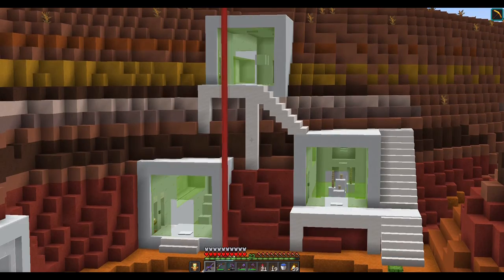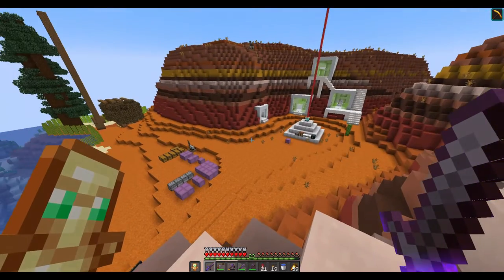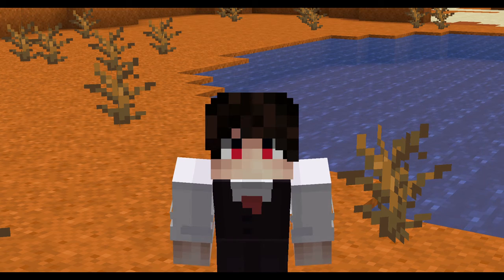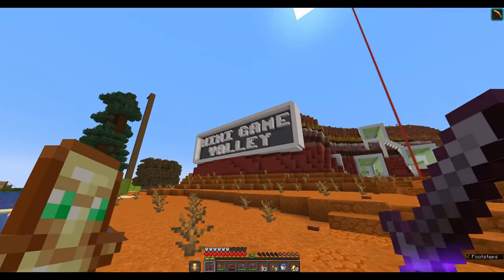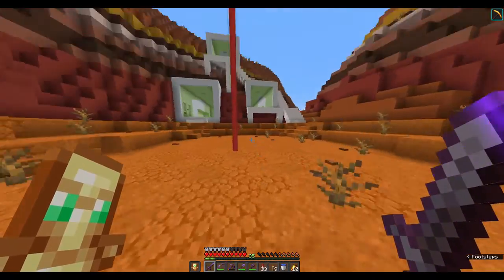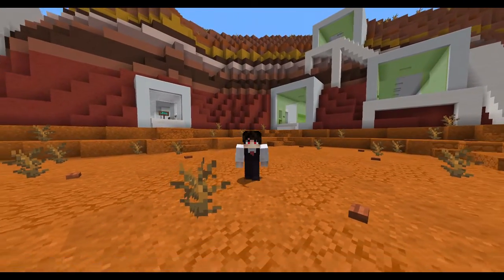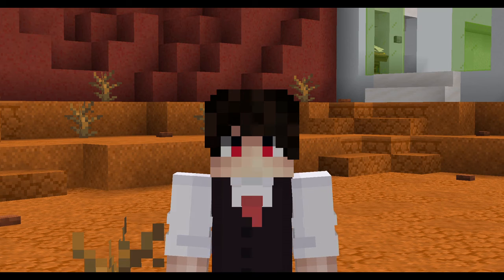Those are all of the minigames I will be making for this video. Before we end this episode, I am going to be cleaning this place up a bit so that it looks more pleasing to the eye. I also want to build a very big sign right there to hopefully call the attention of the other server members. Minigame Valley is now officially open for business. As you can see, I have definitely cleaned up, and I have also made this path that leads to our shop and also the first three minigames. That is all I have planned for this video. I hope that all of you are having a great day today and I hope that this video made it a better one. See ya!